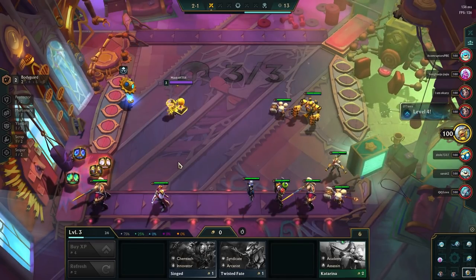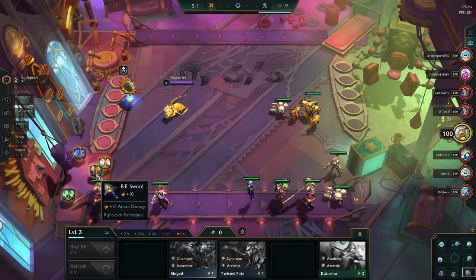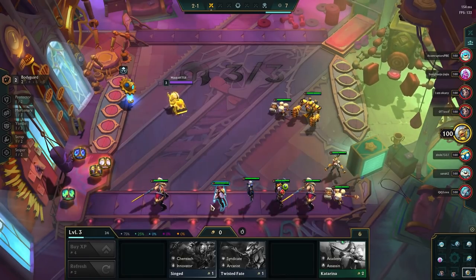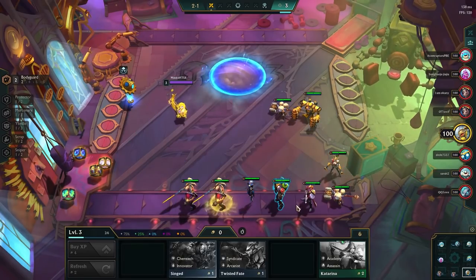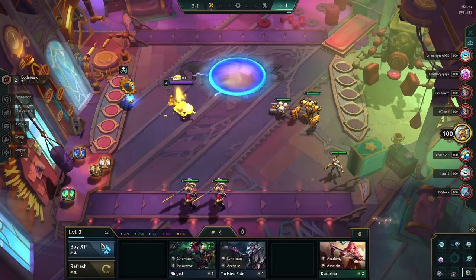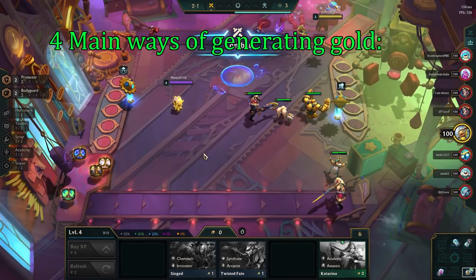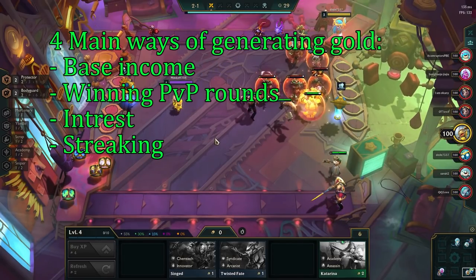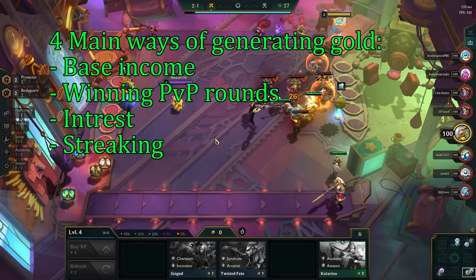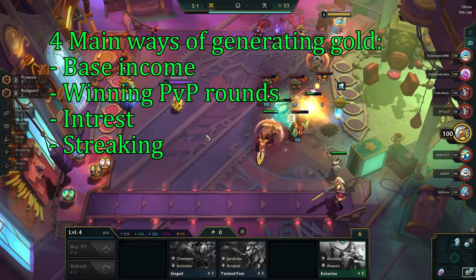Stage 2 is when we start fighting other players. Our goals here in terms of economy is to build up our economy to a decent size. We do this by hitting the interest thresholds to get additional gold, while also trying to either loss streak or win streak to generate even more gold on top of that. There are 4 main ways of generating gold in TFT: base income, winning PvP rounds, interest gold, and streak bonuses. Since we can only control interest and streaking, those are the ones we focus on the most.